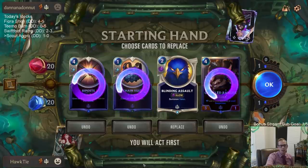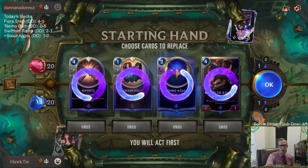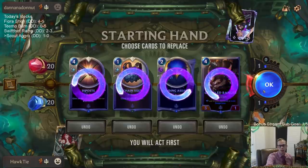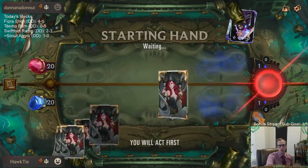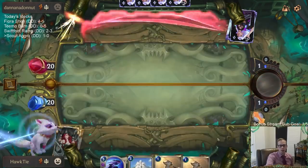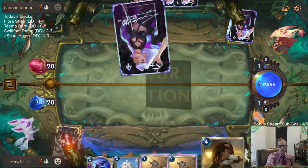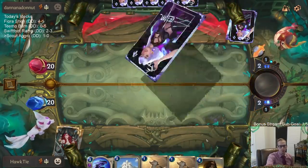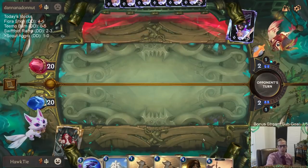Do I keep Chain Vest in the scout mirror? I'm going to mulligan the two four-mana cards. Blinding Assault is awesome, but it's not Plaza or Misfortune. In the combo sisters style, mulligan all of them and look for Plaza and Misfortune — those are replaceable cards. Blinding Assault is a replaceable card.